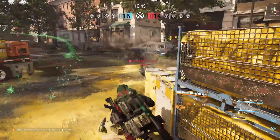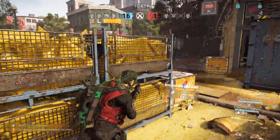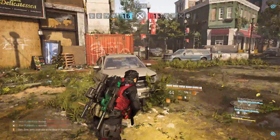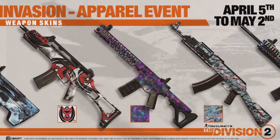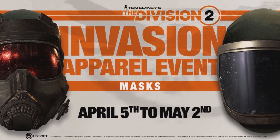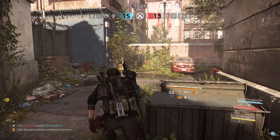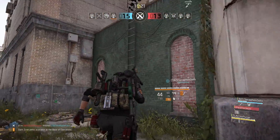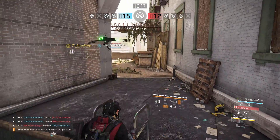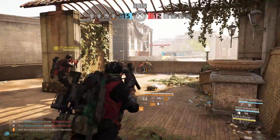The first thing we're getting is a new apparel event, running from April 5th until May 2nd. In this event, you'll be able to get new caches with weapon skins — no duplicates. You can also get new emotes and two new masks. If you don't want to do the riddles for the hunter masks or feel left out, this is something you can open and potentially get two masks from, though they're not the best-looking ones.